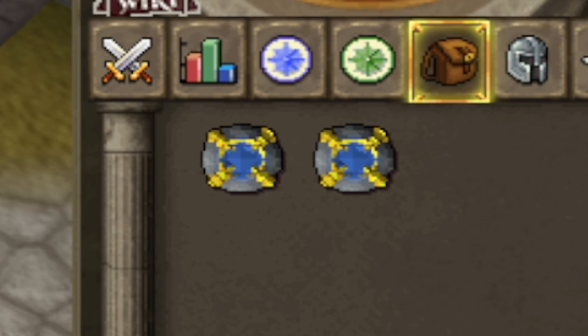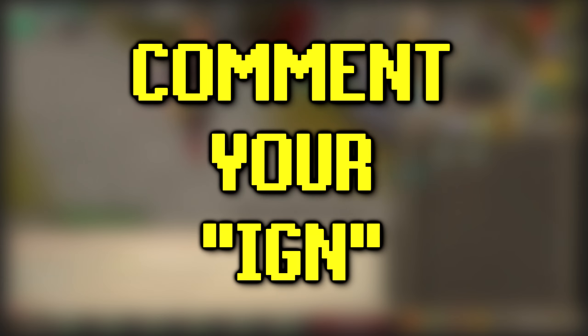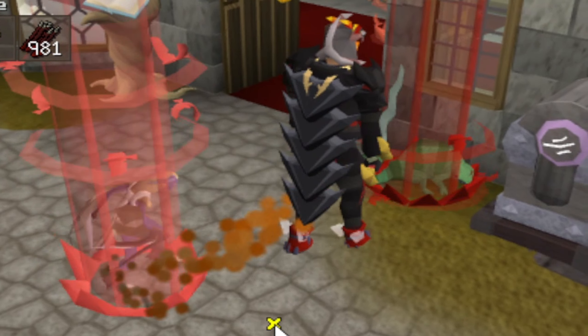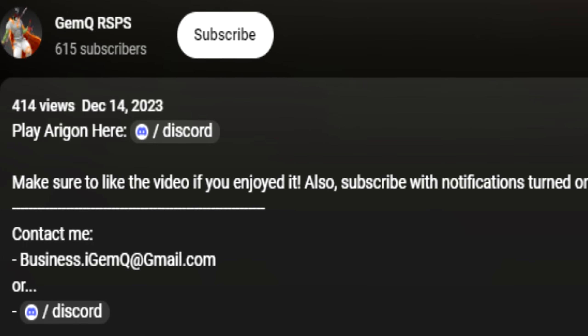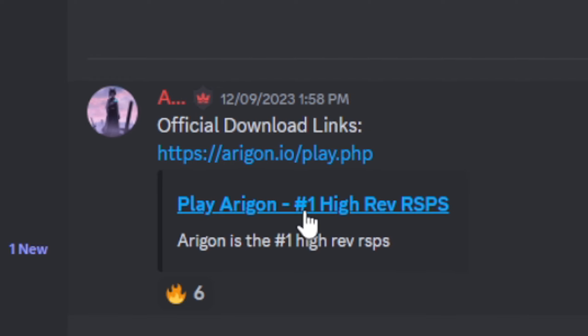Today's video has a $20 giveaway - to enter, comment your in-game name below. If you want to play Eragon, click the link in the description to join their Discord, then go to the download section and download the client from there.